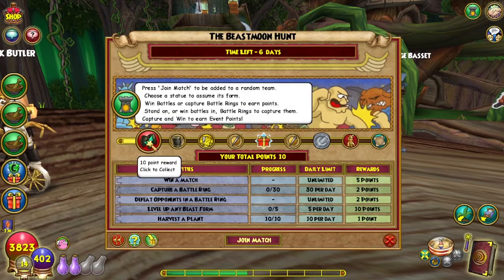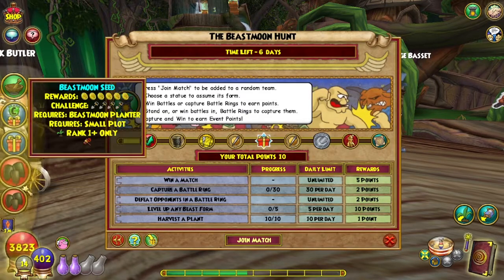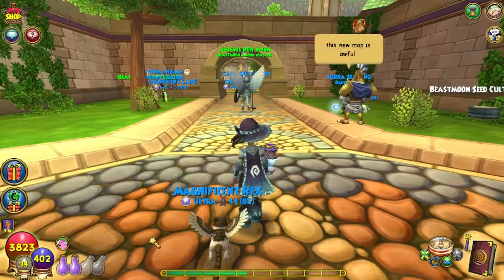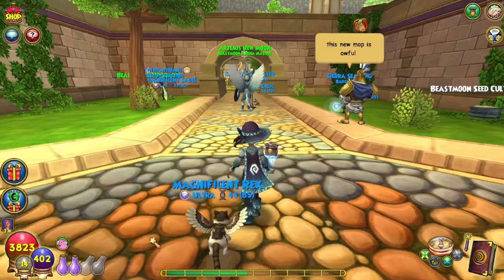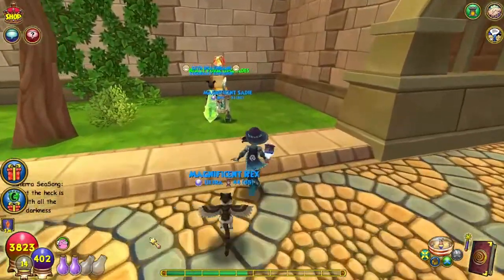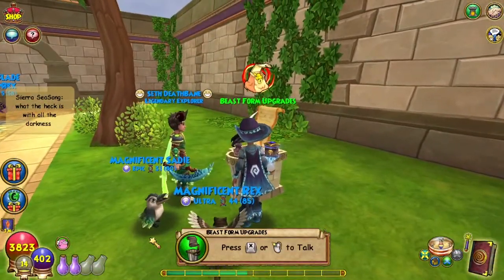We've already got something from this — there's the 2 Beast Moon seeds. At the bottom, there's a Teleport to Event that takes you right to the Beast Moon Arena. Someone says the new map is awful, and asks what's with all the darkness. Well, number one, it's Beast Moon, and number two, it is the Heap.